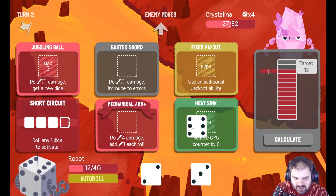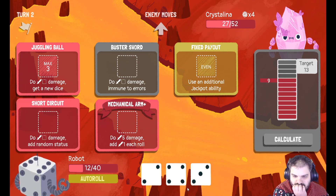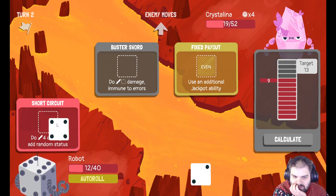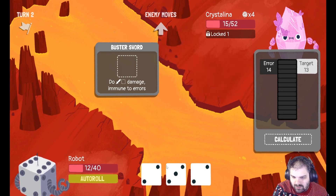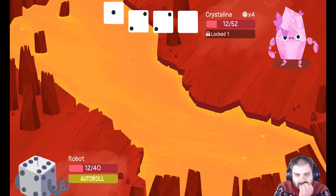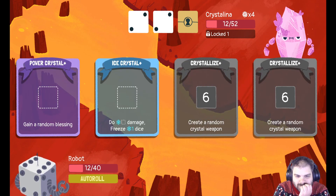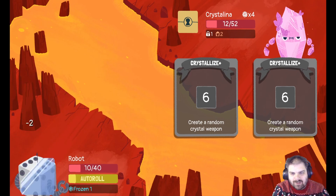Two, six and a three. Put the 6 in the heat sink, get a new dice from there, do 5 damage, and then 4. We locked a dice — that's pretty good. Needed a bigger number than that. We're both on 12 — it's Crystallina's turn. It's Ice Crystal. We can only do 2 damage though. They're gonna take less damage every turn. Put that 6 in there — that will only do 3.